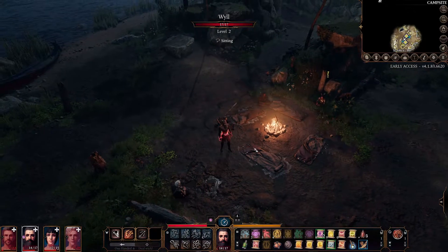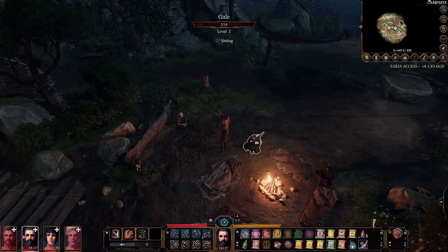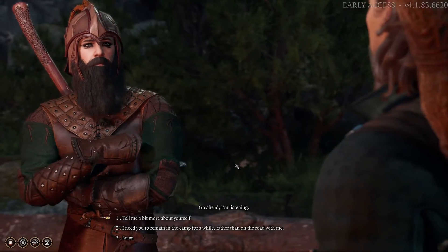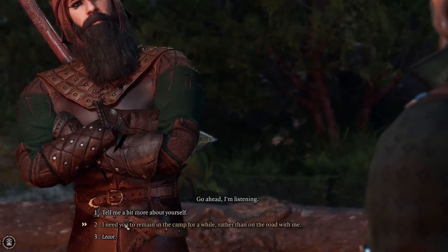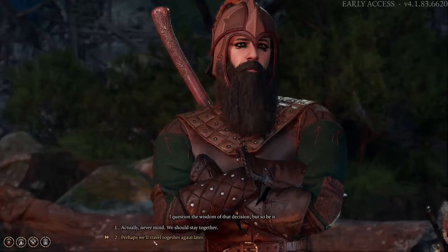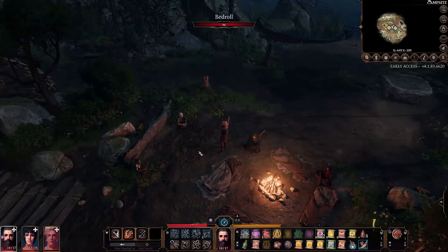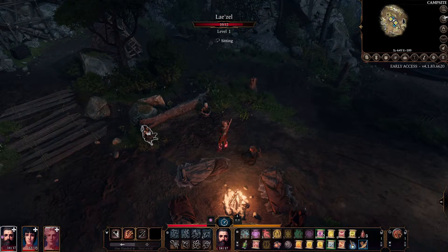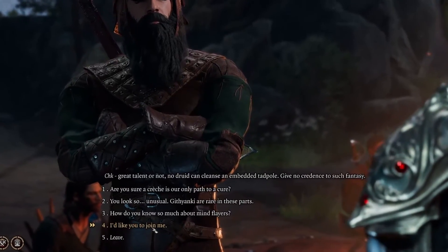When you come to camp, you'll notice that any party members you sent to camp will be sitting here. To have a new party member join your party, you have to have one of the other ones stay at camp. Go speak to one you don't wish to have in your party and one of the options will be to have them remain at the camp. Confirm that, and once you have an open slot, pick the party member you wish to have join your party and simply ask them to join your party.